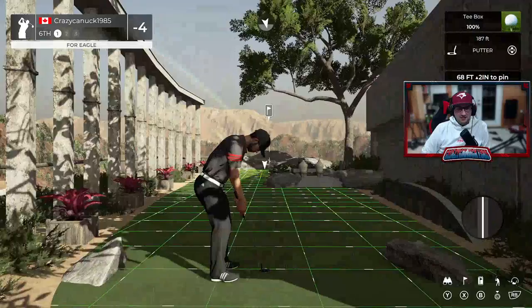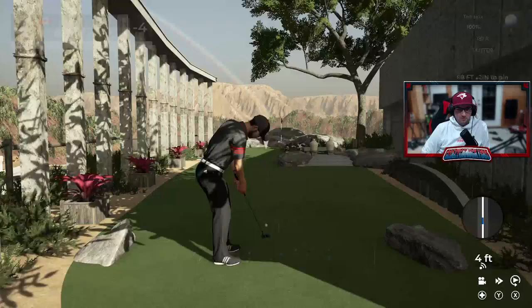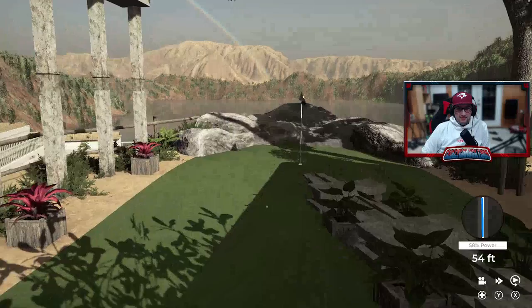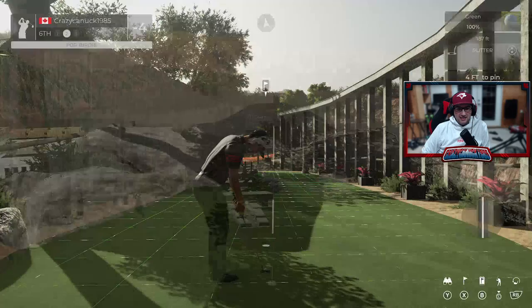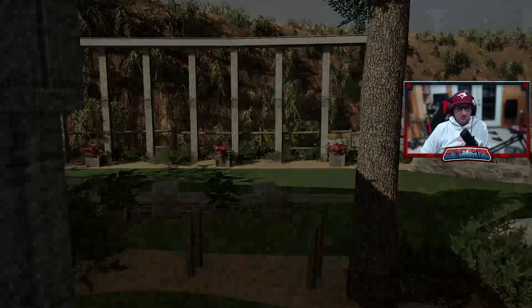Moving on to the sixth. It looks kind of straight on — a little bit of a break, so a bit more of a traditional putt here. Let's see if we can knock this in — it's only 68 feet away, no problem. I like it. Look at that view — it looks like a Greek island here or something. In nicely for our fourth birdie in a row.